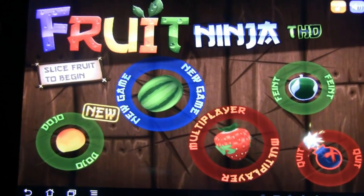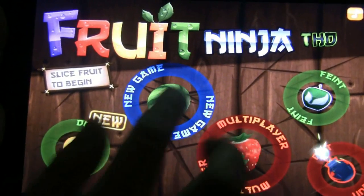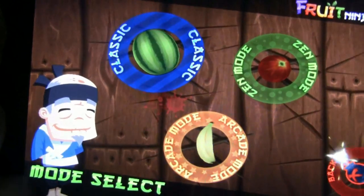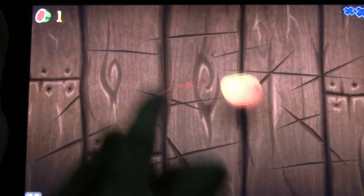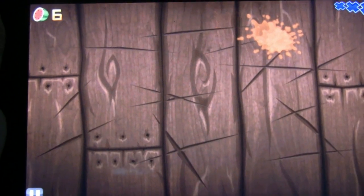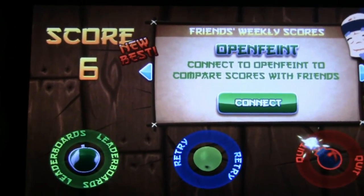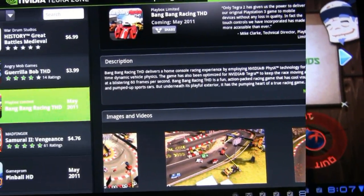Fruit Ninja THD — THD always means optimized for Tegra hardware and for tablets. Super simple game: you have to slice fruits in half, that's about it. It looks easy but it gets intense afterwards and it's super addictive. $2.99 on the Android Marketplace. Fruit Ninja — it's lots of fun.